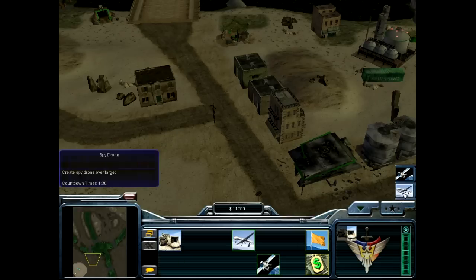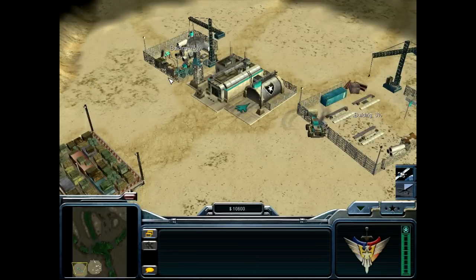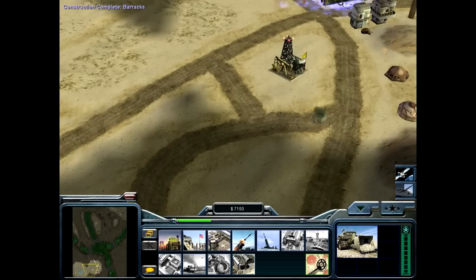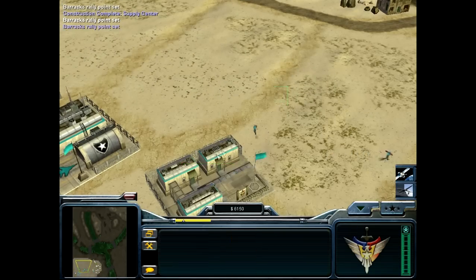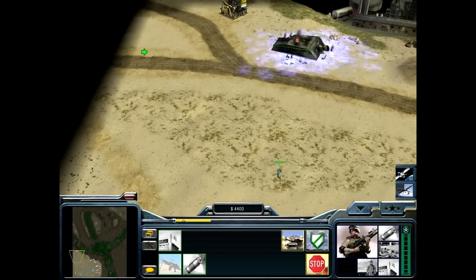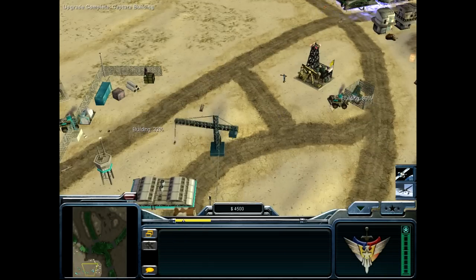This is the intro part of the game — not terribly interesting, so I'm going to go ahead and speed it up about tenfold. Now, basics here: getting the reactor up, getting my supply depot, and of course the barracks. You're going to see me start placing down Patriot Missile Defense Systems next to the oil derricks, because from previous experience I know that he will send bomb trucks and other nuisances from the left and right. But the main point of attack is going to be the bridge that you'll see in just a second.